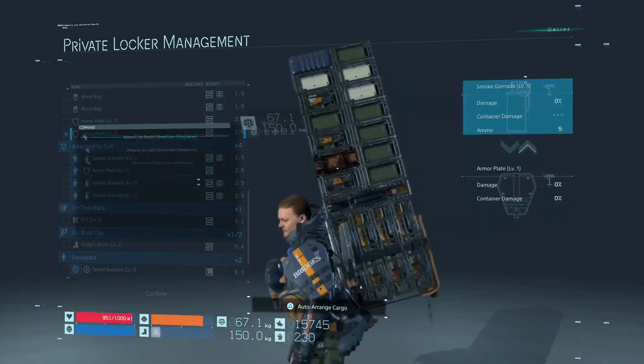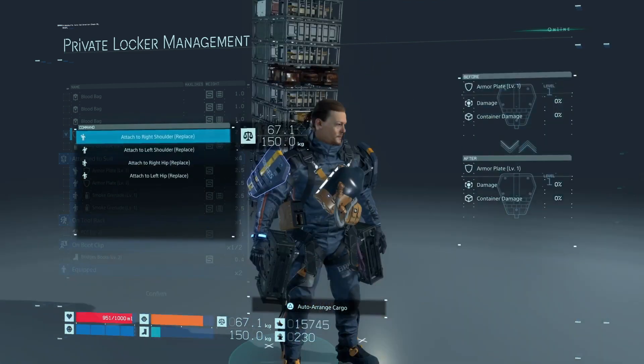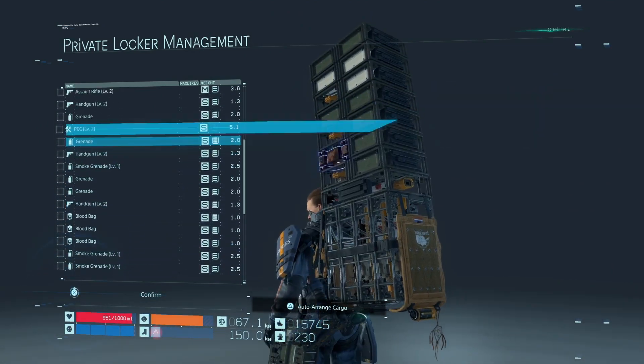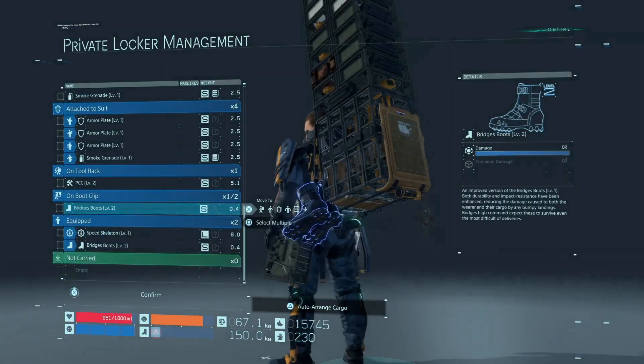Another good piece of equipment you want to equip is the armor plate. Put it on your right shoulder, left shoulder, left hip, and right hip. But the problem with that is it prevents you from carrying as many cargo as possible on your shoulders and hips. So be mindful of that.